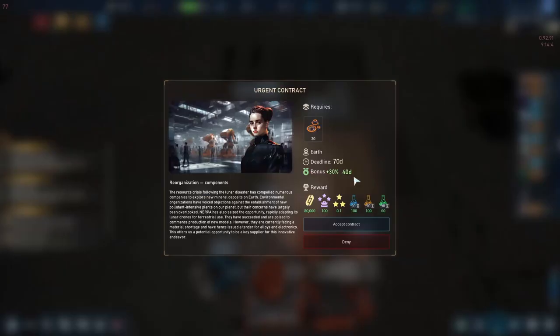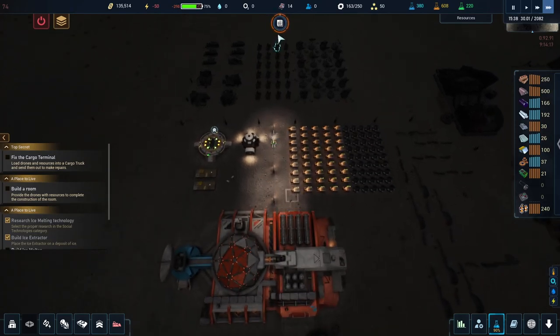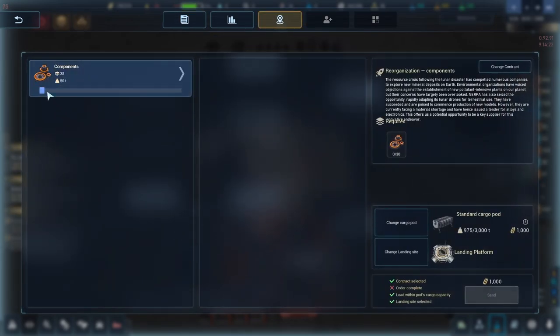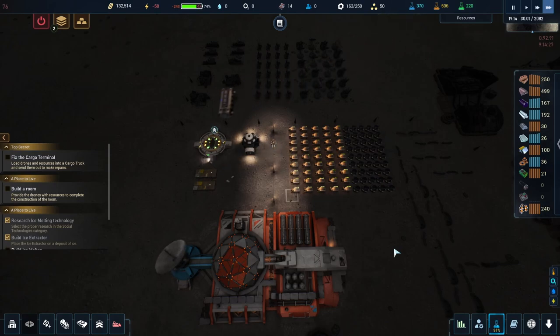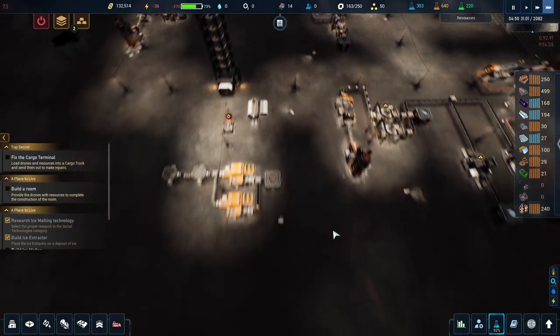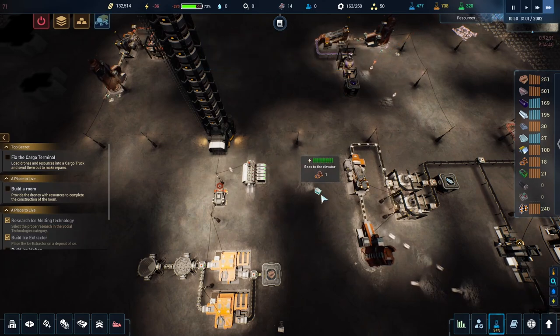Urgent contract - it gives us a bunch of science and 80,000. I think I have the 30, so we'll do it. Send resources - there we go. Very nice. That's probably going to be good for contracts for a little while. I have 5,000 science received - beautiful! Love that stuff - that should help with the tech tree.